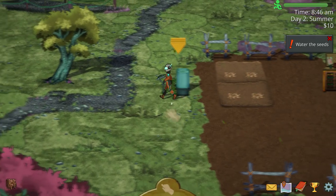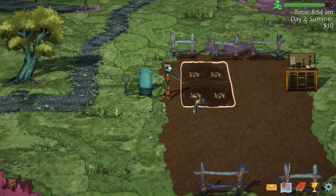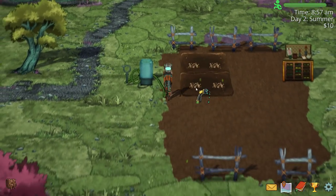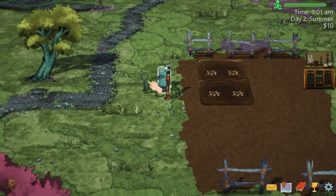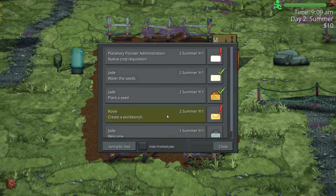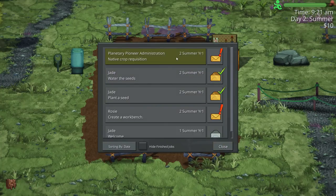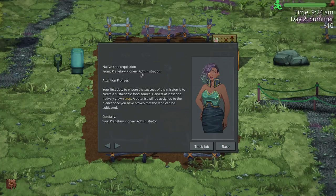We'll have new mail — oh snap. Rosie wants a workbench. Let's see what this one is: water the seeds, go to the watering tank at the hills and water the seeds. Native Crop Requisition from Planeteria Pioneer Administration: 'Your first duty to ensure the success of the mission is to create a sustainable food source. Harvest at least one natively grown crop. A botanist will be assigned to the planet once you've proven that land can be cultivated.'